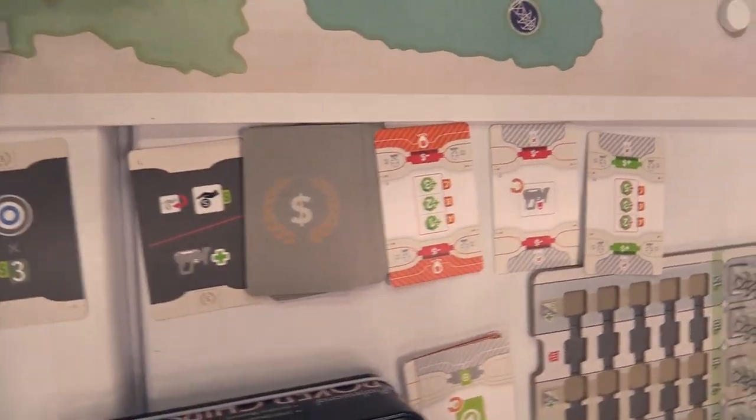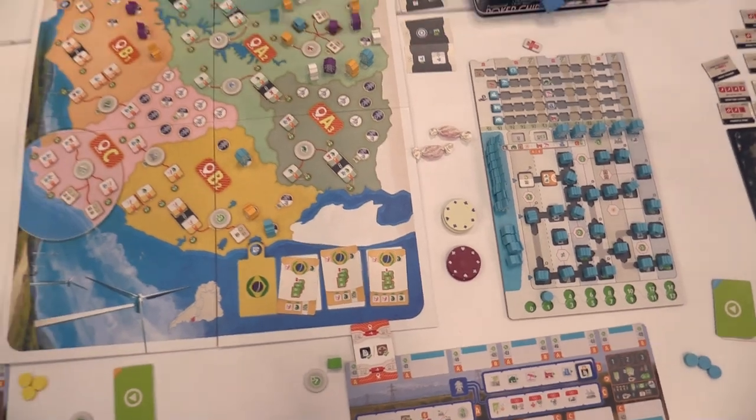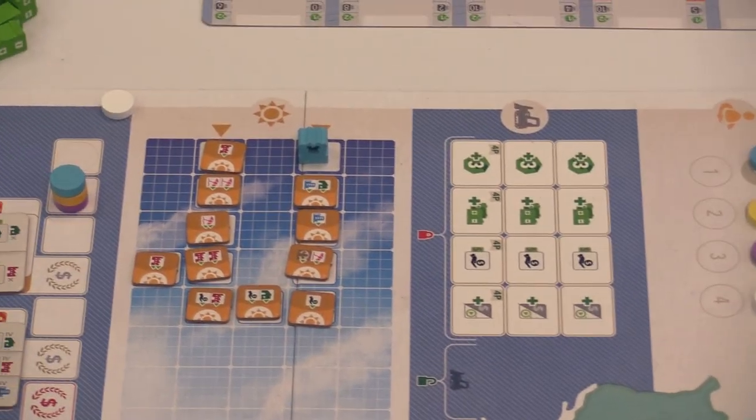And what's the MSRP on this? So it goes to Kickstarter in October, right after Essen. I believe the target retail price is supposed to be about a hundred dollars. Everything you see — the recessed boards, the meeples and stuff like that — is intended to come standard in the game. Well, thank you so much for all your help. You're welcome.